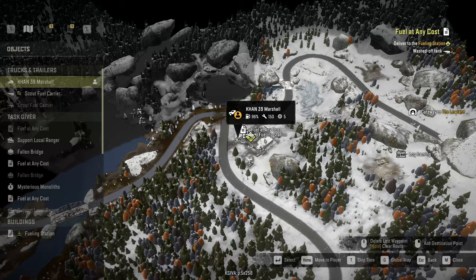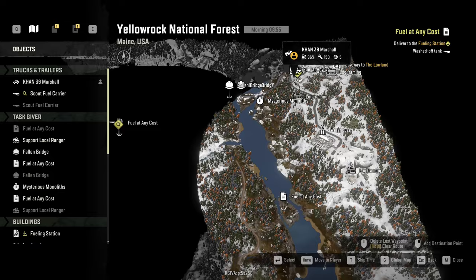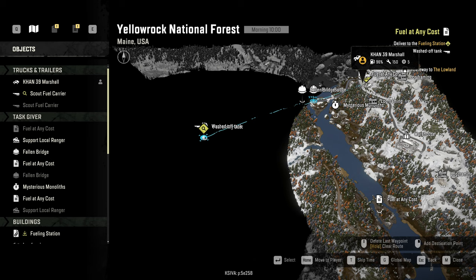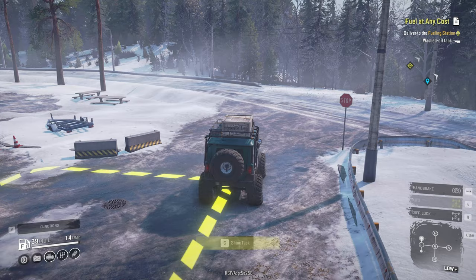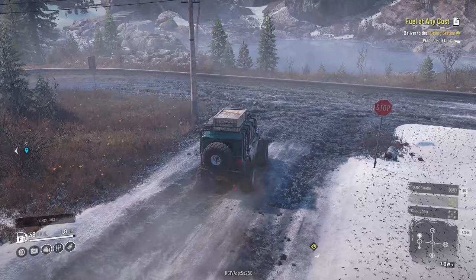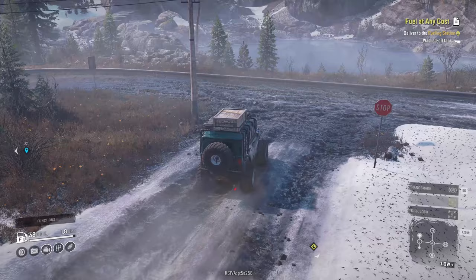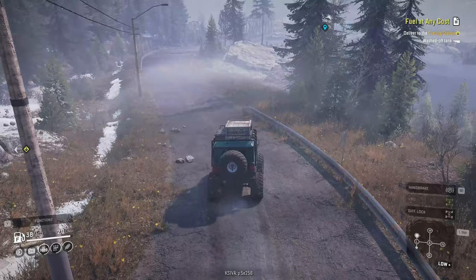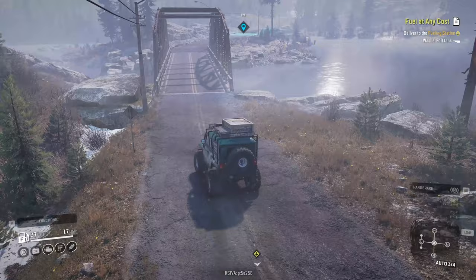All right, let's disconnect and find the other trailer — I kind of forgot where it is. Oh, it's over there. We really haven't been this way, so we're going to go down that way. So a new adventure in Yellow Rock. There's a watchtower over here as well. Is this bridge even passable? I don't remember. All right, we can cross the bridge — it's not a washed-out bridge or anything.